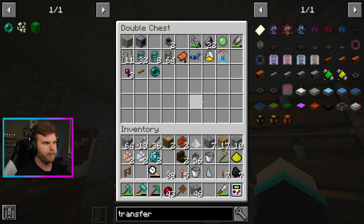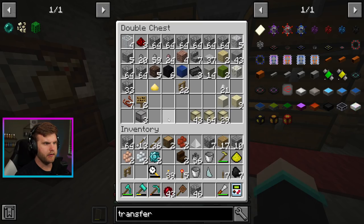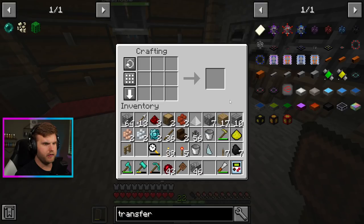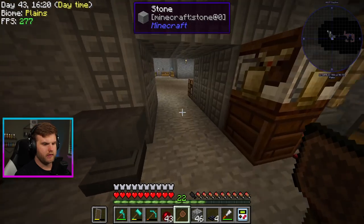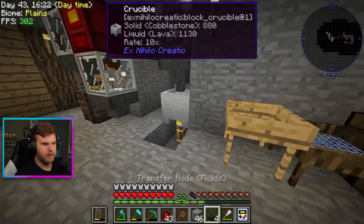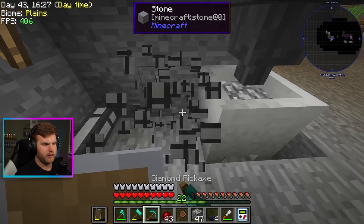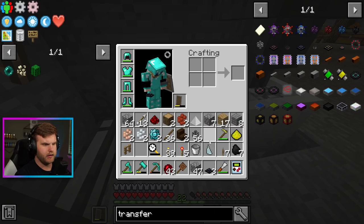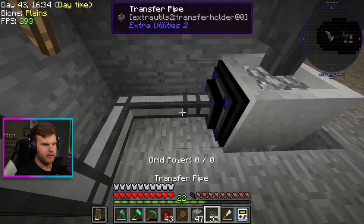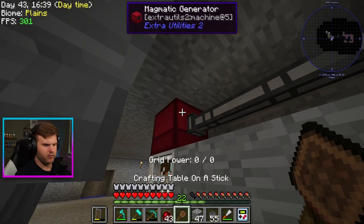I do have some redstone. Okay, I have enough to make one set of the fluid transfer nodes. So let's try this out. Does this need to be on top or can I be on the side? It's on the side there. Does that transfer? Is that working?